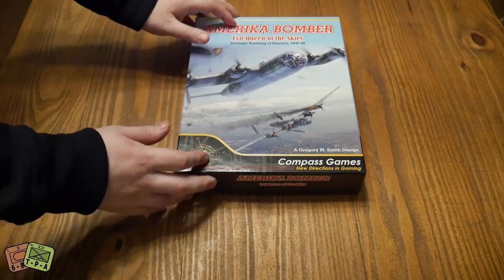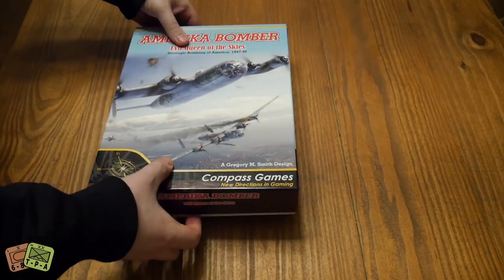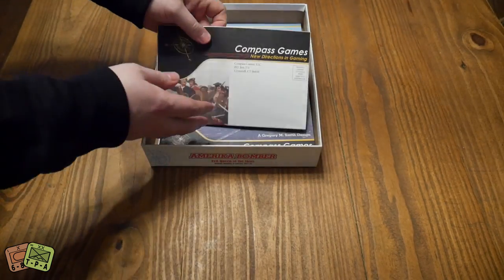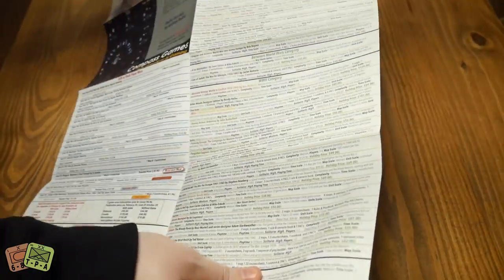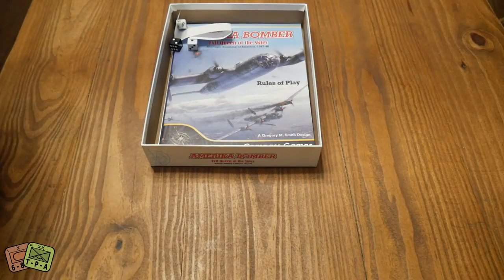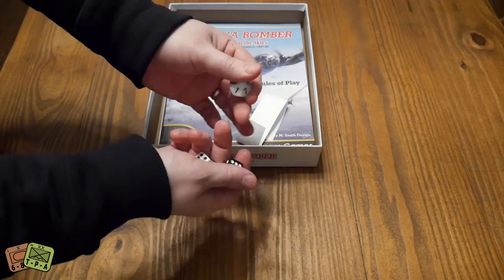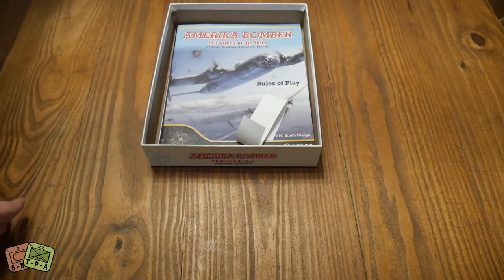So let's crack it open and see what we've got. Primarily it's a solitaire game. You've got your standard Compass Games box. We have some over there for Veerbom — so that's all their new games if you're interested. We've got 2d6 and a d10, which you'll be rolling on charts for different outcomes depending on what chart you're rolling on.